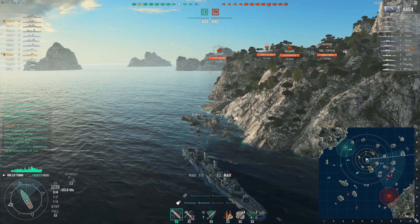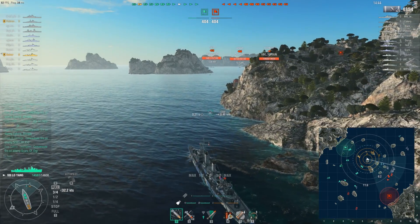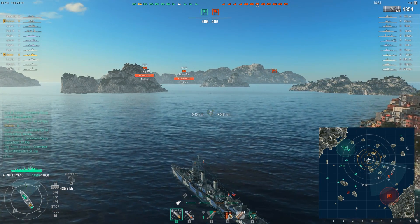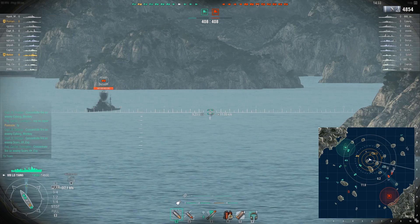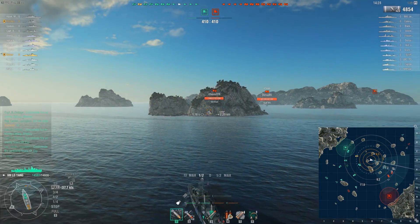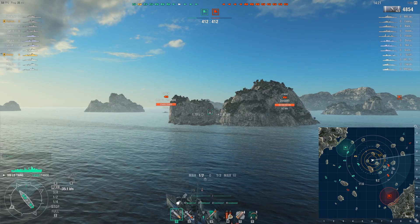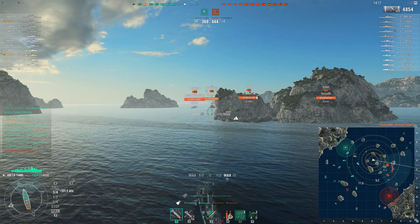I've got a friendly right behind me with a clear line of sight. There's a lot of dark — only one or two enemy ships are spotted. This is a little dangerous. I want to get in range to use my torpedoes, but I haven't really had an opportunity. I chose a side that, quite frankly, was the wrong side. The enemy didn't decide to go that way.